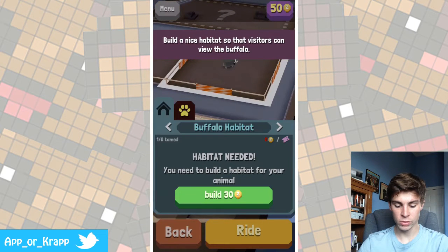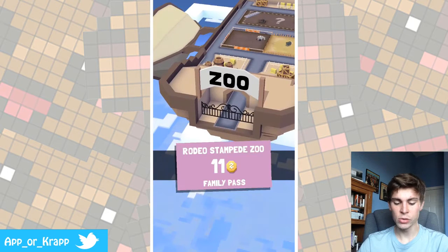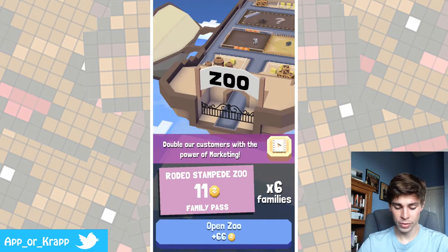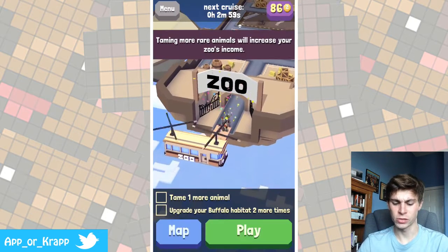You now have different animals — or buffaloes. This one's actually a buffalo. And you can basically build a habitat and almost make your own zoo. As you can see, I now have a zoo, and people are now entering, and now I get paid. It's pretty cool. Wow, I didn't even realize that — it's actually a floating zoo.